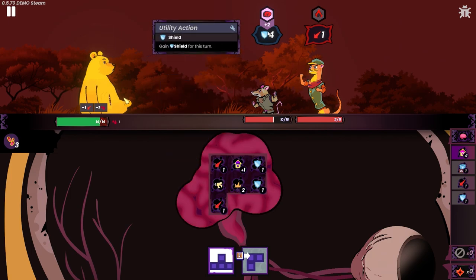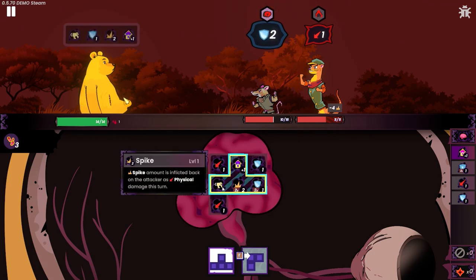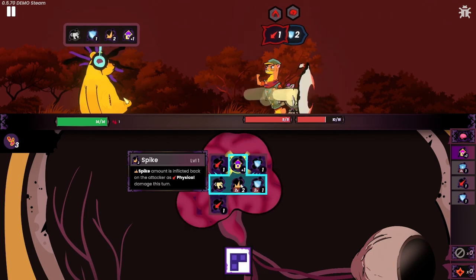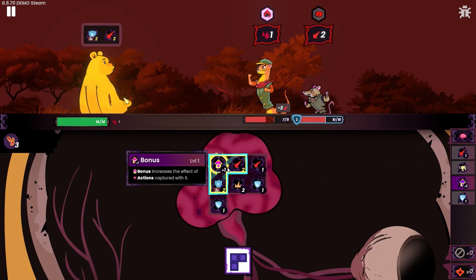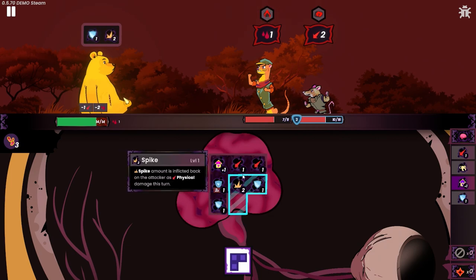Oh, he's gonna give shield and then attack for one. So if I do this — that's pretty good, yeah, that'll block everything. And that'll make him only gain two block — I think that's the play. That's pretty good, and it tells us the order of what's gonna play first. Oh, that's interesting, okay.